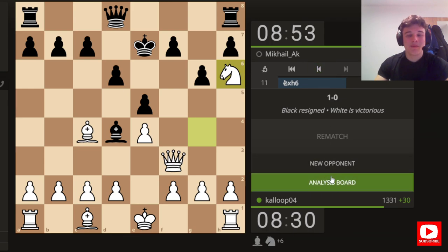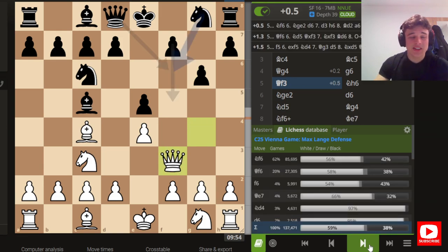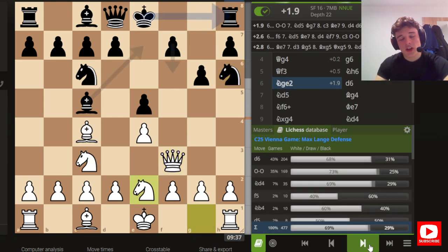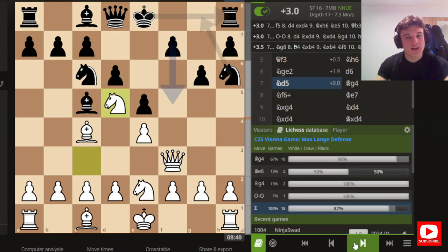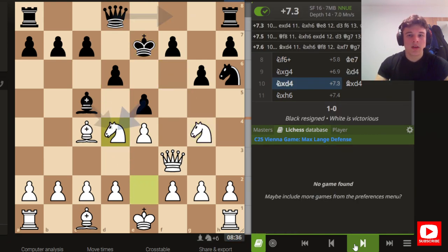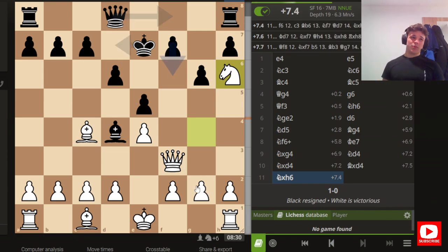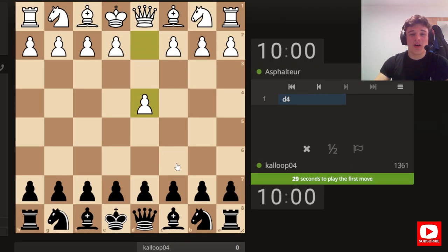That was kind of underwhelming, but it shows the power of the Vienna — it's such a good opening. Here white is marginally better, but knight h6 just isn't a good move. Knight g to e2 is the best; it's just simple. The computer likes our knight d5 move. We didn't have to do anything complicated in reality. We're going to play another game just because that was dead quick — that game was over in ten moves. We can hop into another one and try to get our rating continuing up.